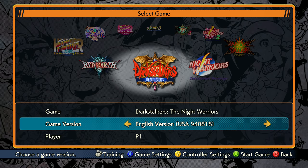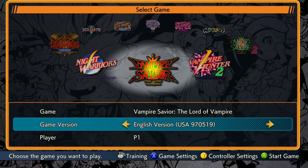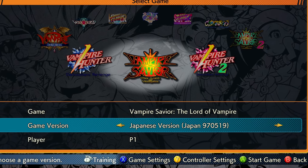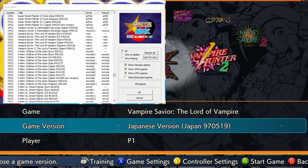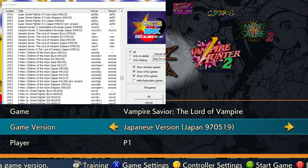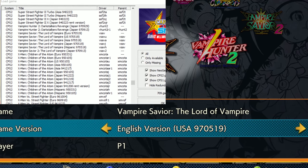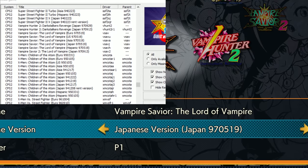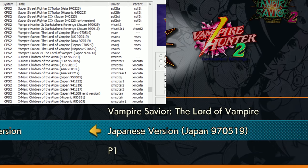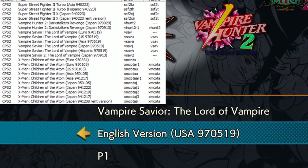Many games on this list are not easily available. The Darkstalkers games are not on modern consoles, they're not on Steam until this. So a lot of people emulate them and a lot of them are very competitive games, Vampire Savior especially. The specific versions of the emulated games people use, they're making sure they have the exact same build. So the people who are used to playing Vampire Savior, the specific build for tournaments, this is the exact same build of that Vampire Savior game. So making sure even the purists are happy.